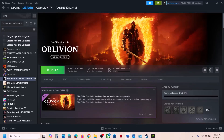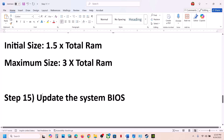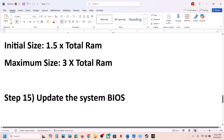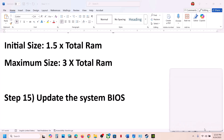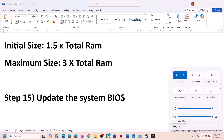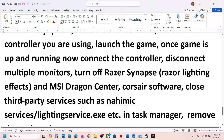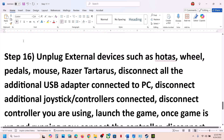The next step is to update the BIOS. Go to your system manufacturer's website, select your model number, and update the BIOS. For laptops, make sure the battery is above 10% and the AC adapter is connected. During the BIOS update the system will restart — do not unplug the power cable. After the update, log in and launch the game.